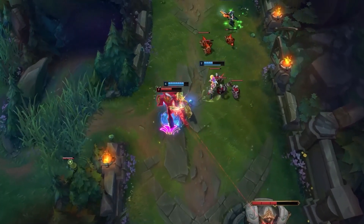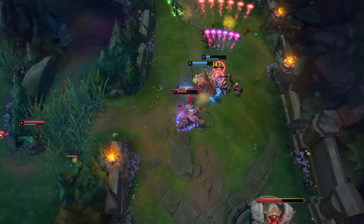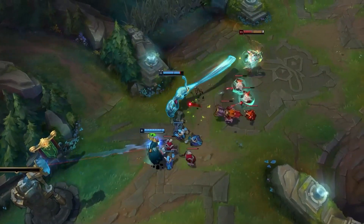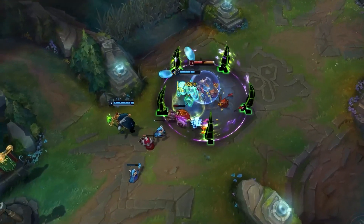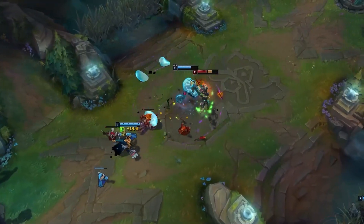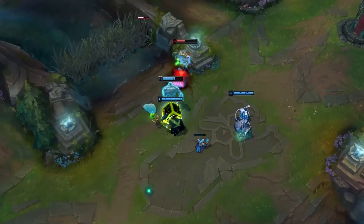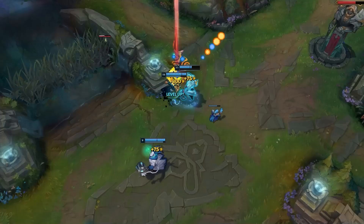Instead of leading with an E, if you know an area isn't warded, you can simply walk into the lane, lead with your Q, slap the champion together with a minion or any other target, and then save your E if they flash or dash away. This is definitely a more consistent way of ganking, especially in the early game and versus champions that have high mobility — so that's every champion released since 2020.